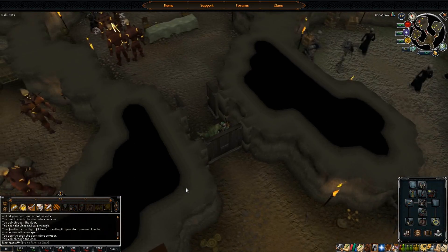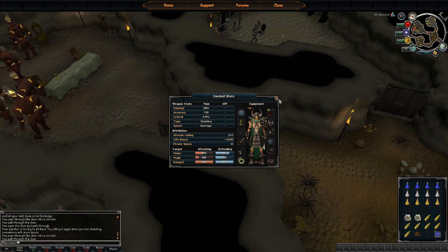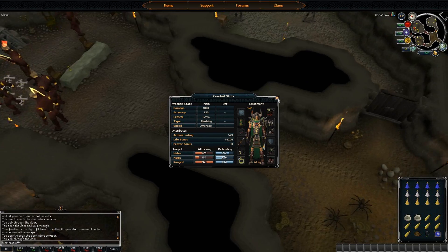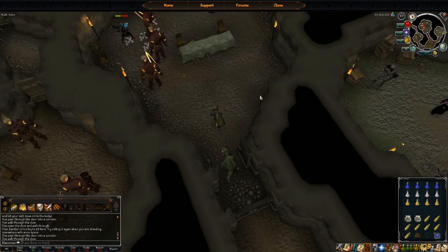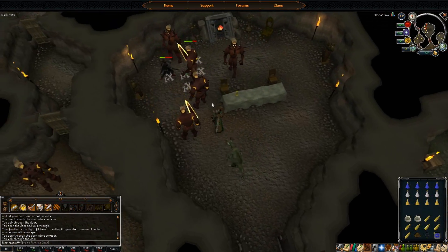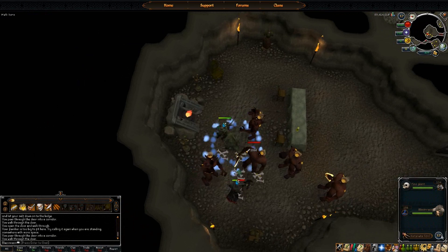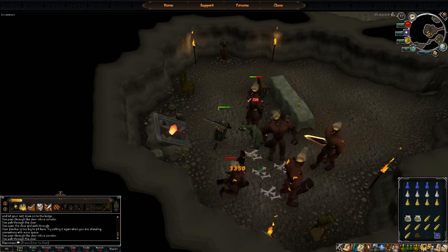They're weak to slash, so if you use the Saradomin Godsword, it gives you that heal every fourth attack — about 25%. Use that with a Bunyip, and you just roll up in here, pot up with whatever you want, and then they get aggro on you. Put on auto-retaliate and you can get momentum going and get some decent XP.